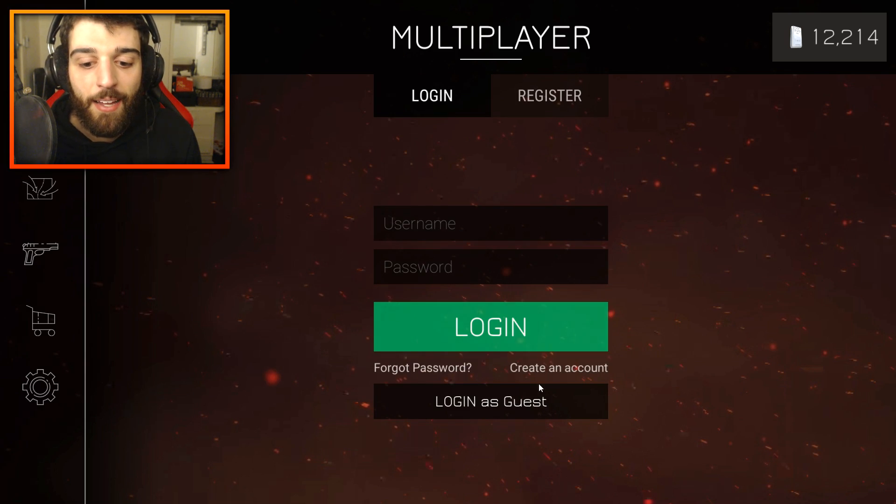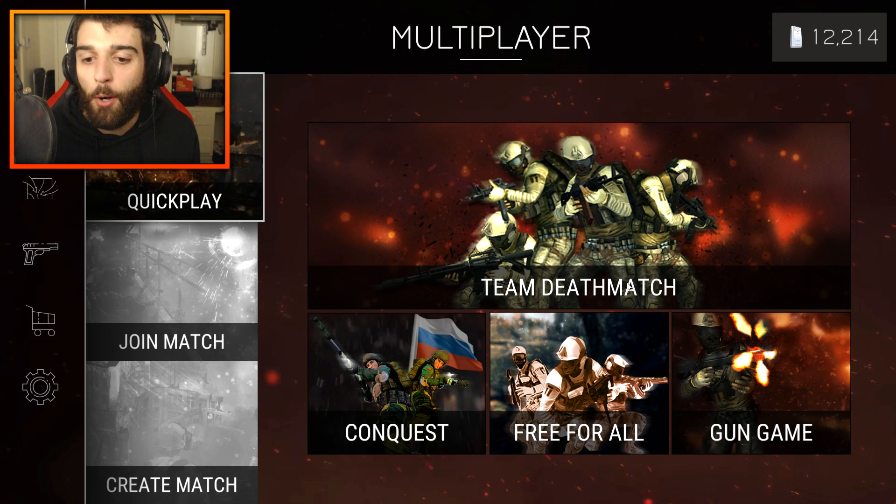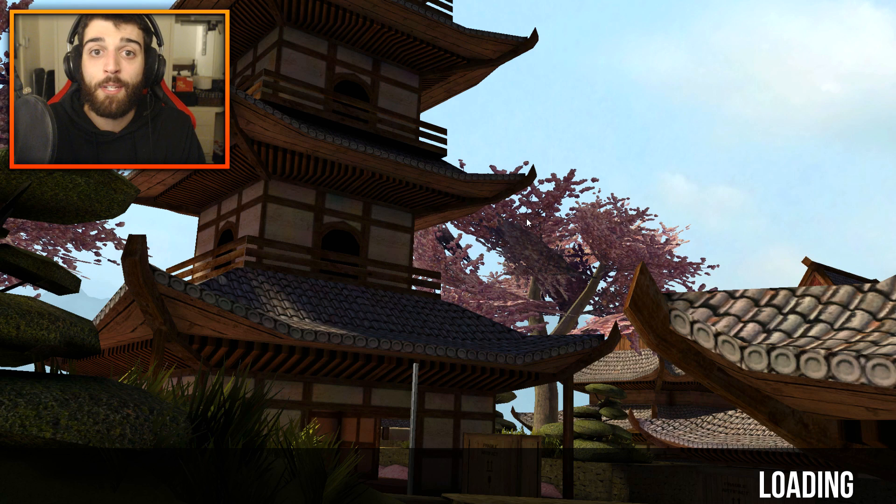Let's click multiplayer, login as guest, and when it pops up it shows you the different modes — Team Deathmatch, Conquest, Free For All, and Gun Game. It's kind of like a quick play; you click it and it just puts you into a match. We're going to start out with Team Deathmatch and then play Gun Game, because I absolutely love Gun Game — it's my favourite mode in any first-person shooter, it's just so fun.